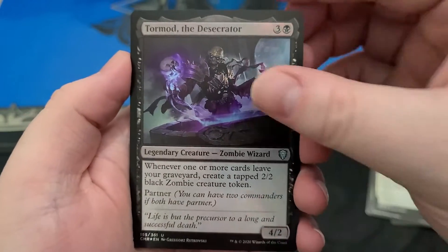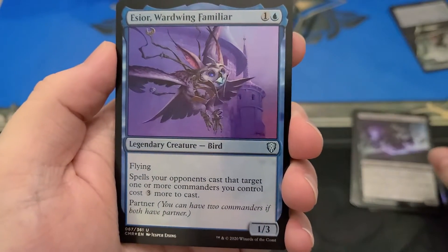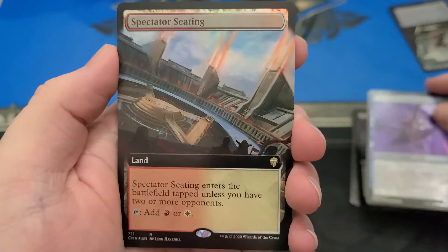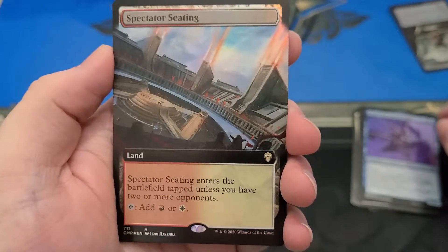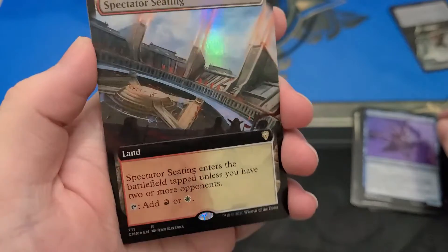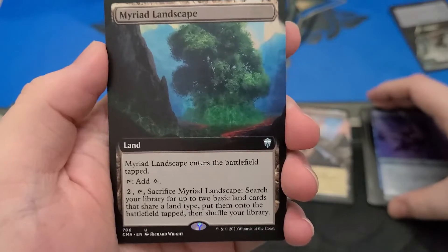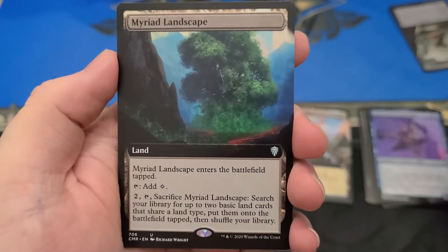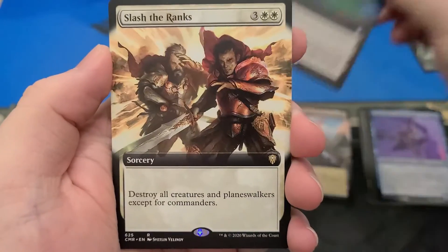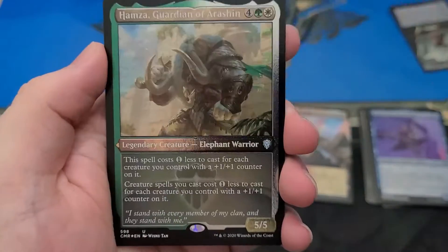So we've got Tormod the Desecrator. That's a pretty good little bird boy. SCR Wardwing Familiar. We've got our first new land — oh, it's foil! It's extended art foil, the Battle Bond lands. We've got an extended art Myriad Landscape, Slash the Ranks extended art. So that's two extended arts.